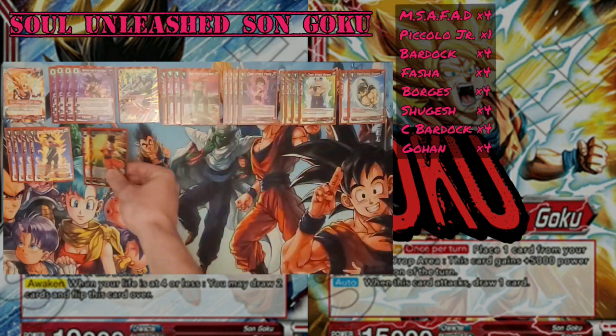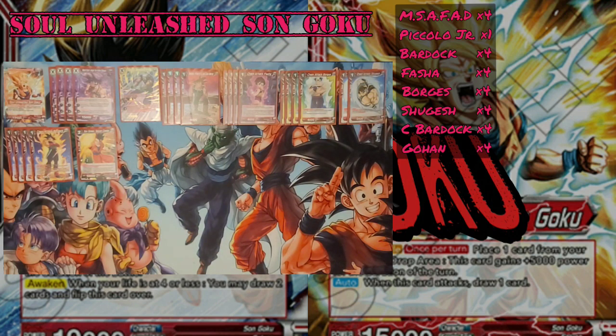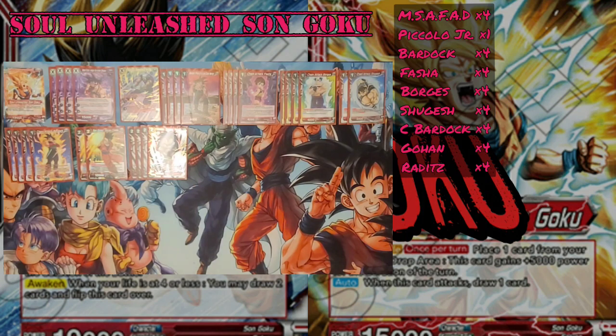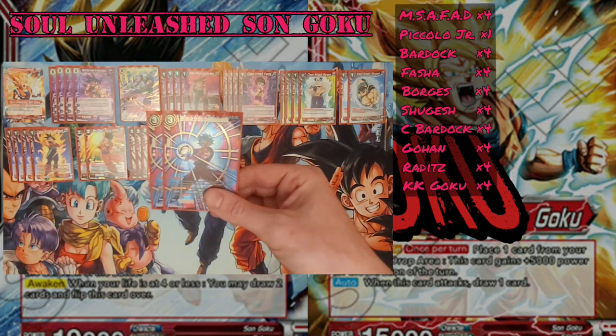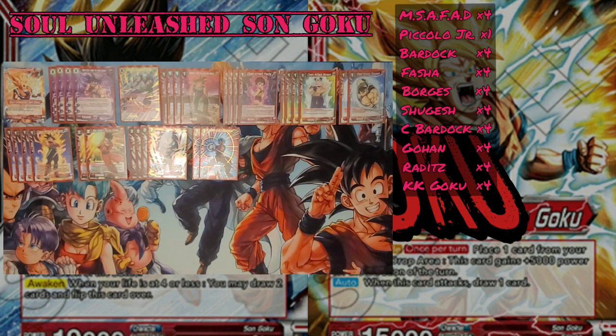We're running two copies of Sengohan Saiyan Combo. When he's played, you get to search the top 7 and play out a 1-drop Saiyan, so you usually have plenty of targets. Our Super Combo is Raditz Saiyan Youth — pretty self-explanatory since this leader can't awaken outside of 4 life anyway, so you're always going to want Raditz. We're also playing two copies of Super Saiyan Blue Kaioken Son Goku Concentrated Destruction for barrier removal or wide board removal against 20k or less battle cards.